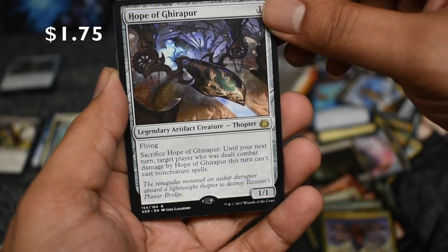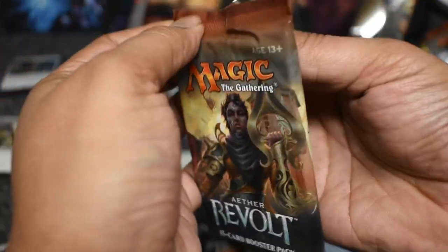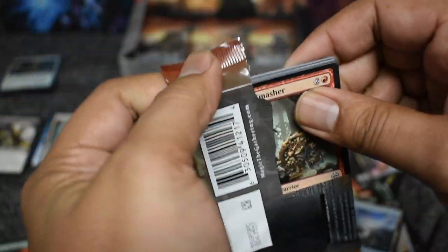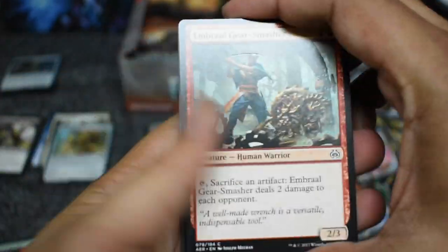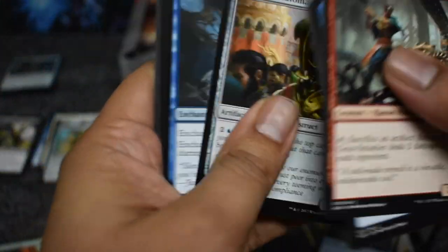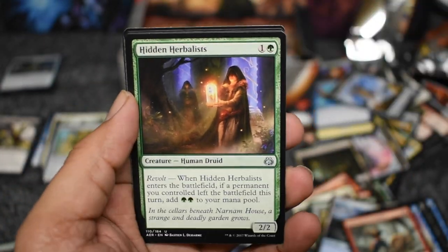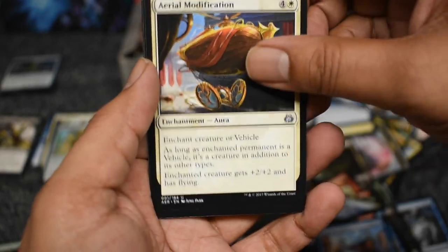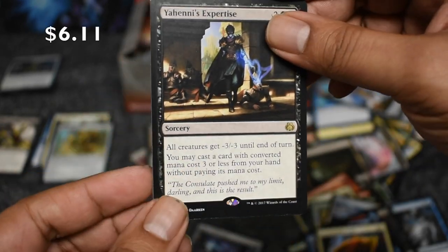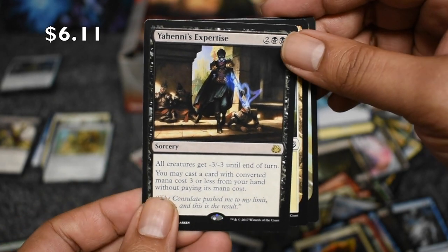Lifecrafter Patrol — not one of the top rares at all. Some of these rares I haven't even seen because I usually don't venture too far from the top dollar cards, so some of these rares are new to me. Herbalist, Aetheria — and there we go. I think this is the highest value rare still. Doing pretty good.